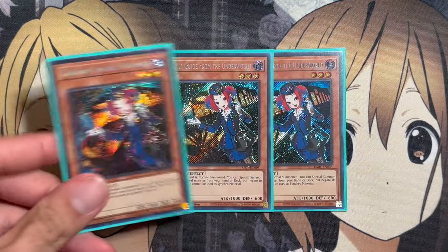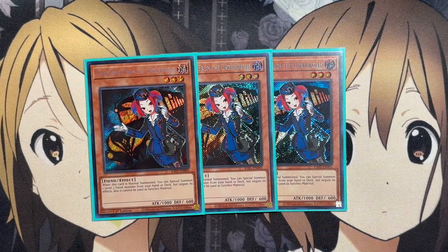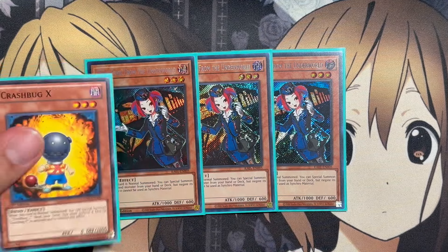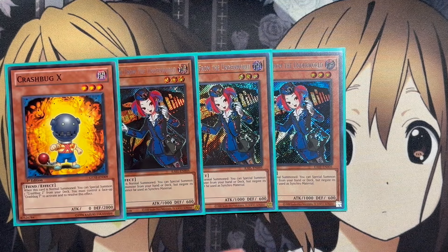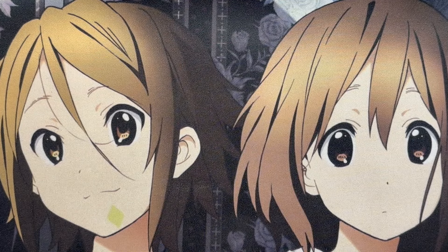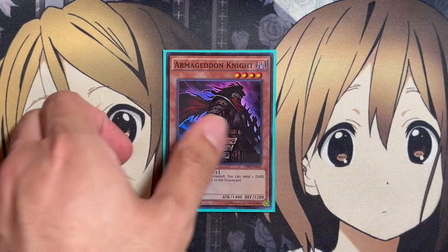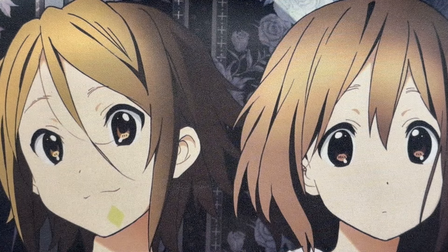We also run three copies of Tour Guide from the Underworld, because it special summons a Fiend monster from your deck, so it can grab the needed Crash Bug monster for you to have on the field. With the last of the main deck monsters, I run one Armageddon Knight — I know it's no longer at one, so you can run more copies if you wish. It's just to be able to send our Crash Bugs to the graveyard if we're one short to then banish for Super Crash Bug.